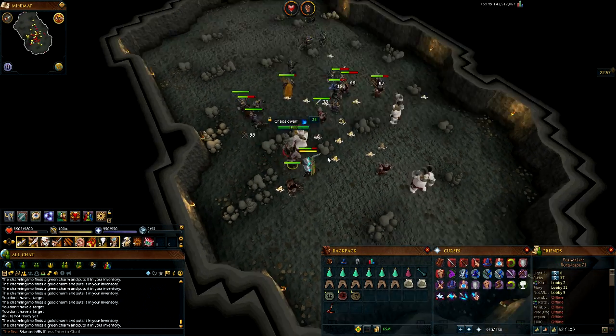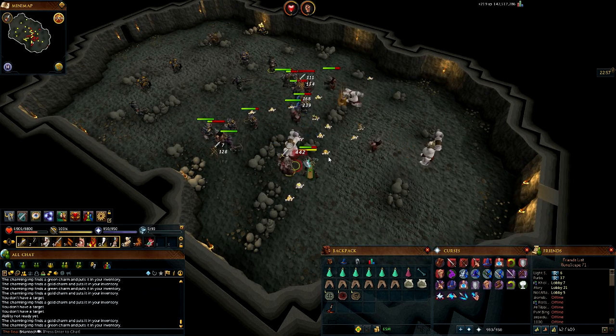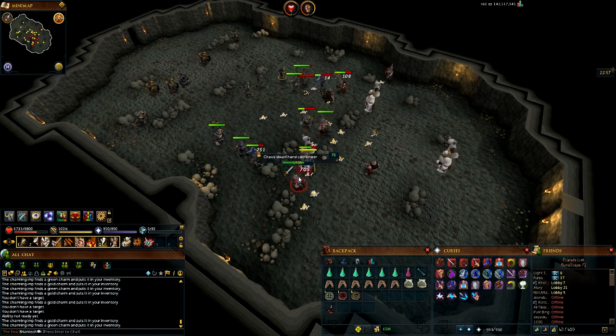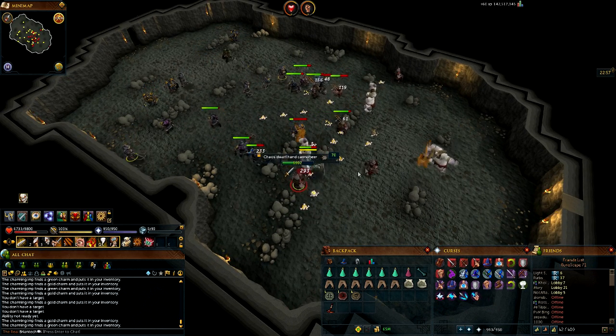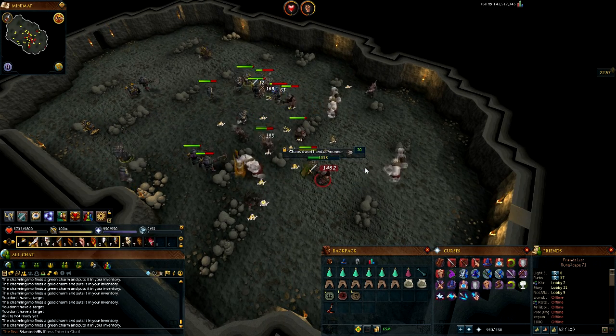The monsters are going to be aggressive for the first 15 minutes, so be careful not to take too much damage. Try not to attack the blackguard monsters — they'll be aggressive to you automatically and they don't drop the pickaxe, so it's a complete waste of time. Just ignore them.